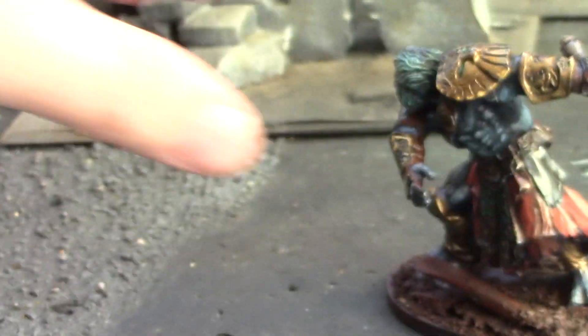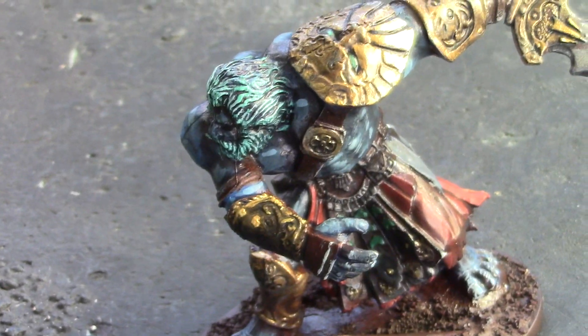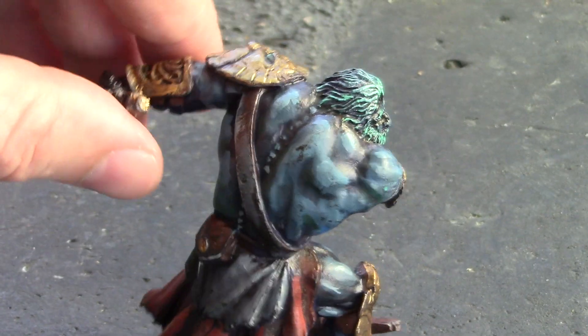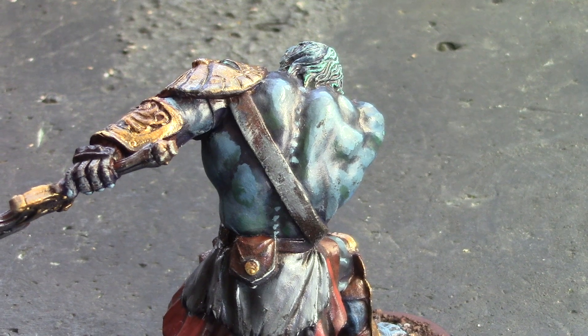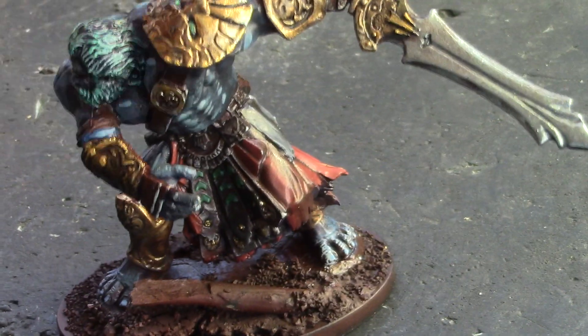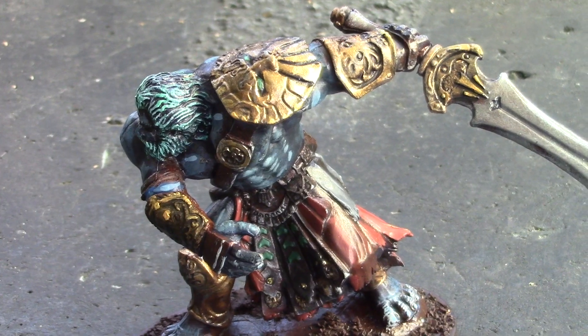And I've got this storm giant — he's not done, the base is not finished, and I'm still going to pick away at him just a little bit. This guy's made of the horrible, horrible Reaper Bones white plastic, and that stuff is just not great. But I did the best I could with it and I'm pretty pleased with how he turned out. He's supposed to be a storm giant, so they have this sort of ocean-colored skin.